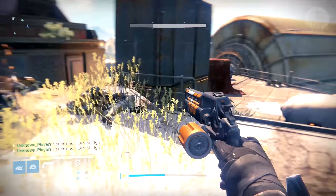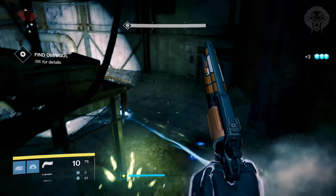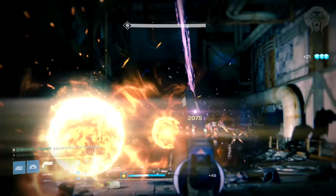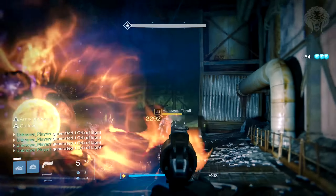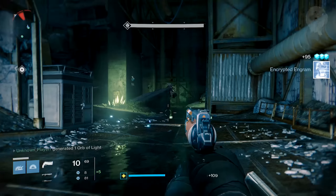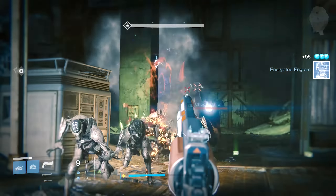With 11 in the mag you can land a lot of shots and do a lot of damage, and when you do reload, Outlaw makes it really quick. That's why I'm so happy with Outlaw on this weapon - I don't think I'd even consider a hand cannon in PvE without it, because without it the weapon feels obsolete and doesn't do competitive DPS compared to pulse rifles or scout rifles.